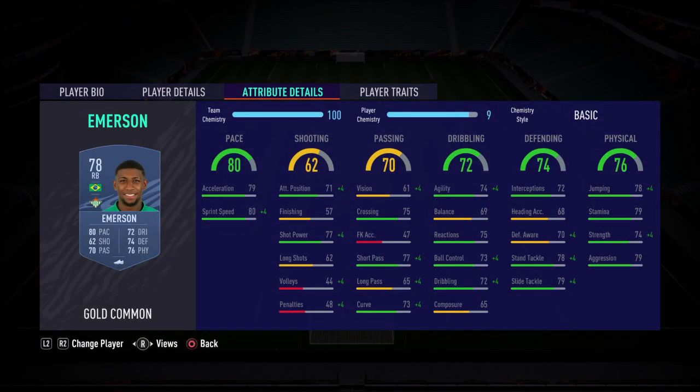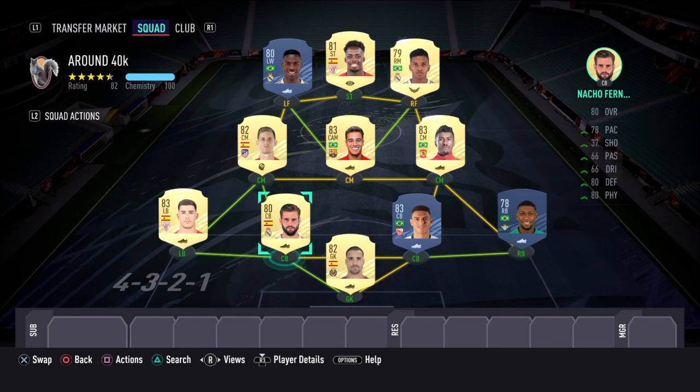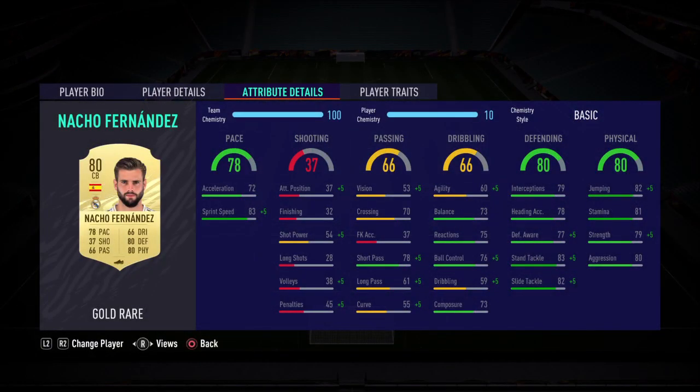At right back you've got Emerson. With this card I would recommend putting the shadow chem style on — as you can see he's got 80 pace, defending 74, dribbling isn't bad for a right back. Put the shadow chem style on and that's going to boost pace and boost defense. Physical is quite good as well.